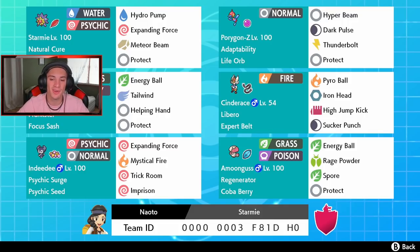Amoongus right here with the Coba Berry so it can eat up a Flying move. Regenerator is an awesome ability — we can swap out, get some more HP, then swap back in and dominate. Move set is Energy Ball, Rage Powder, Spore, and Protect. This thing is an absolute monster.